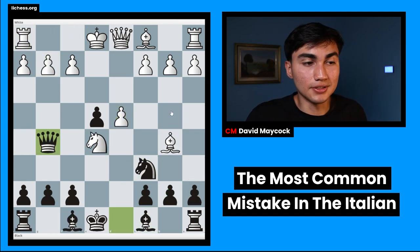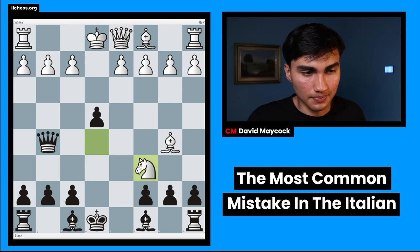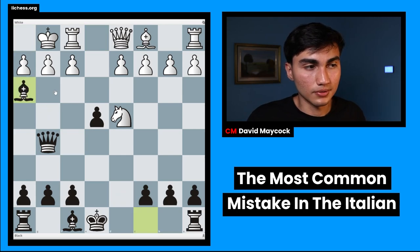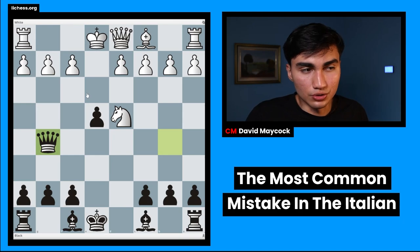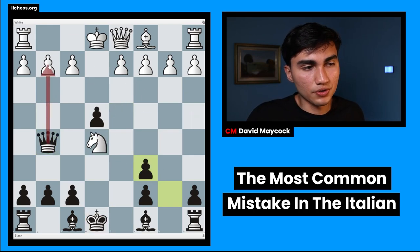The engine evaluates this position at minus 1.5 for white. If white tries knight takes e6, you don't take the knight — you take the bishop — and after knight d4 white is in trouble. If white goes g3, you play bishop h3 — good luck castling. If white castles, you're going to have to give up the exchange; there's no other way to defend mate on g2. You're either going to lose g2 or lose an exchange — this is a big advantage for black, not small. And if bishop takes e6, you just take, dealing with the double attack — black is better.